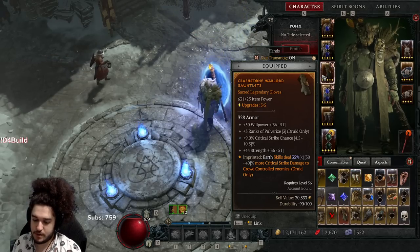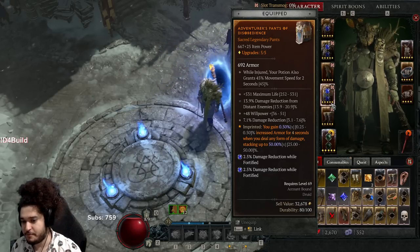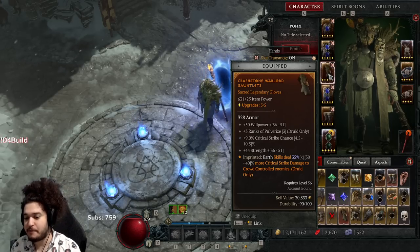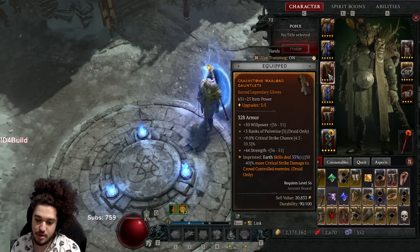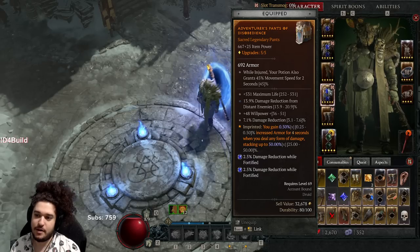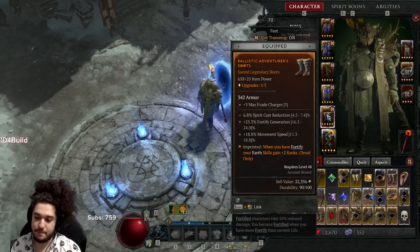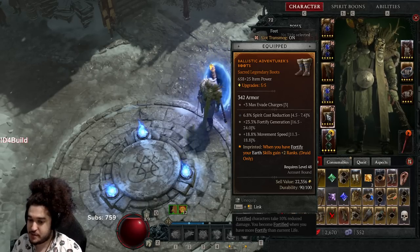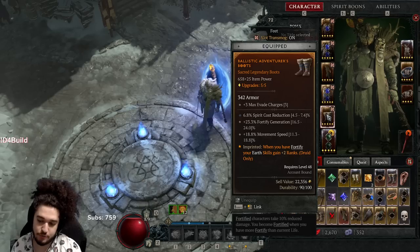It's unfortunate the occultist doesn't show us what we can roll. For pants I've got DR from distant enemies, life, willpower, and damage reduction. On the gloves again — imprinted earth skills deal more crit damage to crowd controlled enemies — if this is just flat 35% crit damage I don't think that's worth it. I'd rather use something defensive because one pulverize is going to give more than 30-something crit damage anyway. These pants give us giga armor scaling which helps a lot while mapping. Boots have spirit cost reduction and movement speed.